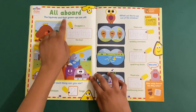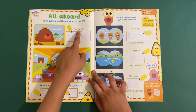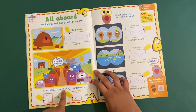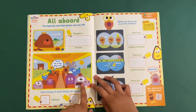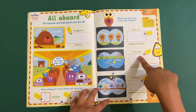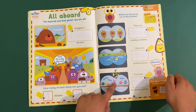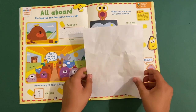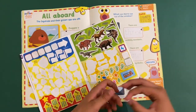All aboard! The squirrels and their grown-ups are off — Doggie is driving the bus, beep beep, time for a big day out! How many of each thing can you see? One chicken, two frogs. Out of the window there are three wobbly wombats, four quacking ducks, and five beatboxing birds. But how many biscuits has Roly eaten? I think it's three.